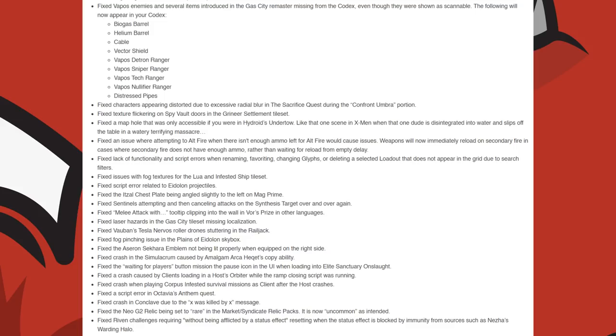They fixed issues with fog textures for the Lua and Infested Ship tilesets. A script error related to Eidolon projectiles. The Itzal chestplate being angled slightly to the left on Mag Prime. Sentinels attempting and then cancelling attacks on the Synthesis target over and over again. They fixed the melee attack tooltip clipping in the wall in the Vor's Prize mission. They fixed laser hazards in the Gas City tileset missing localisation. Vauban's Tesla Nervos roller drones stuttering in the Railjack. Fog pinching issues in the Plains of Eidolon skybox. A crash in the Simulacrum caused by the Amalgam Arca Hekate's copy ability.